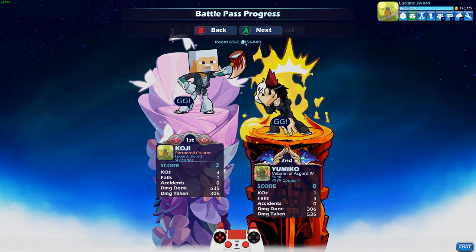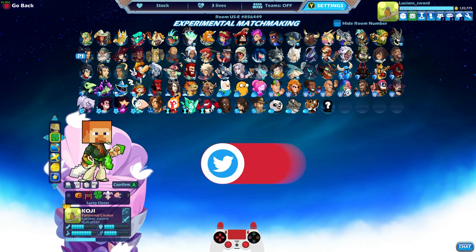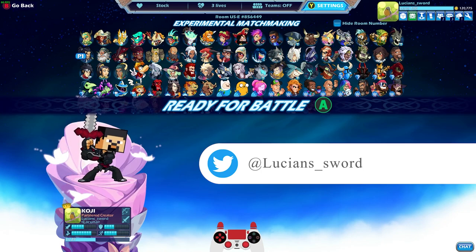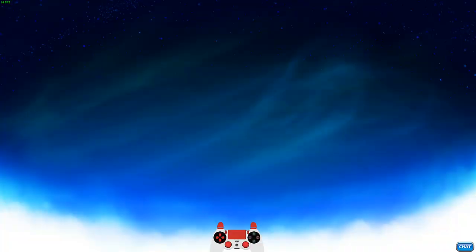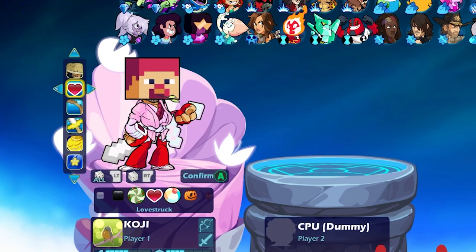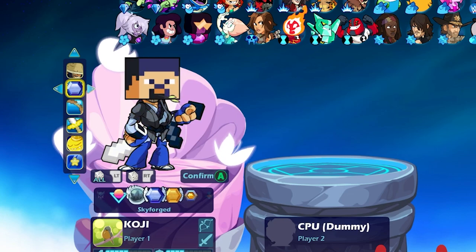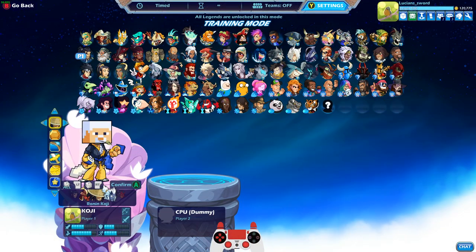Feels good, man. GG dude. Let's check — do you want to see what black colors look like on Steve? Looks pretty basic. I don't have skyforged or goldforge actually — wait, let's look at skyforged and goldforge and white. I have everything except skyforged and goldforge. Goldforge Steve does look pretty awesome.